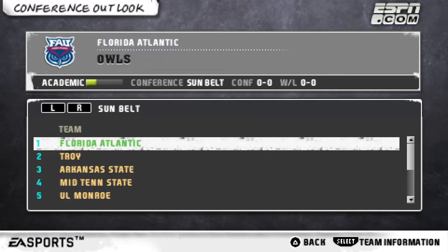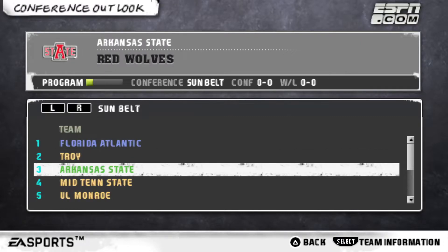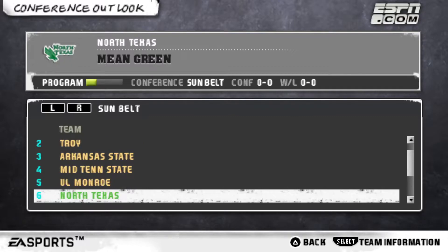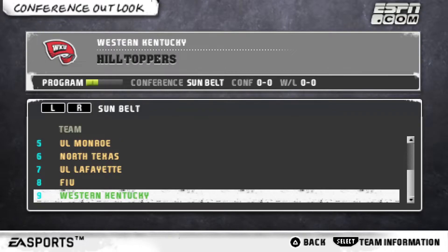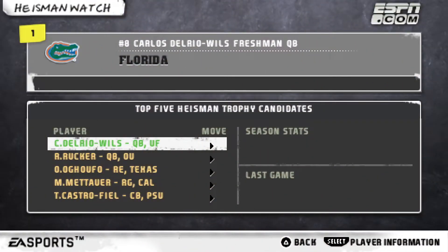Looking at the conference outlook: at number 2 we have the Troy Trojans, at number 3 the Arkansas State Red Wolves, at number 4 the Mid-Tennessee State Blue Raiders, at number 5 the UL Monroe Warhawks, at number 6 the North Texas Mean Green, at number 7 the UL Lafayette Raging Cajuns, at number 8 our rival the FIU Golden Panthers, and last the Western Kentucky Hilltoppers. There's no conference championship in the Sunbelt — whoever has the best record wins the Sunbelt Trophy.